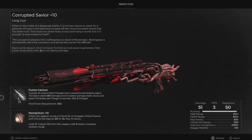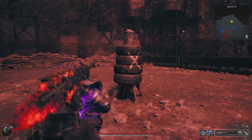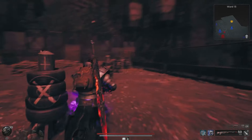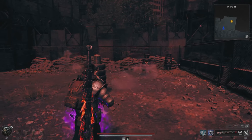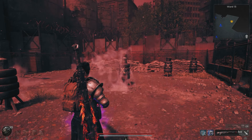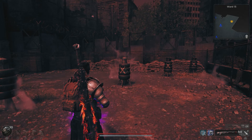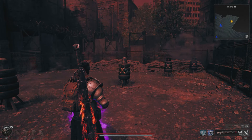The Fusion Cannon mod reads: 'Funnels all current mod charges under a powerful penetrating beam. The beam deals 450 damage and increases damage dealt, recoil, and beam thickness per charge consumed. Max 5 charges.' So the more charges you have, the more damage you get, with less recoil and greater beam thickness — meaning what it will actually penetrate. What's strange is that although it calls itself a penetrating beam, it's not really that penetrating. I don't see the beam going through all these dummies and I haven't been able to consistently replicate it during gameplay. Maybe it has something to do with angles, maybe it's a little bugged, but for now I'd suggest just aiming it to deal extreme damage to the thing in front of you.